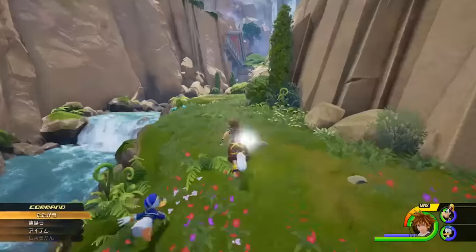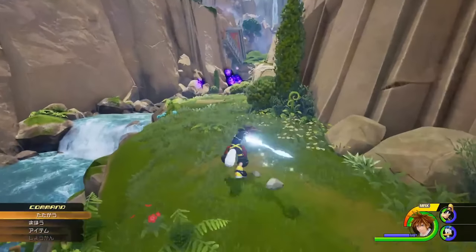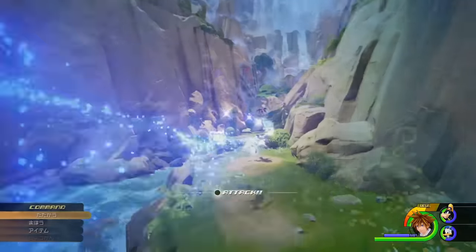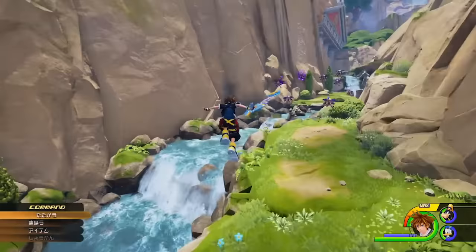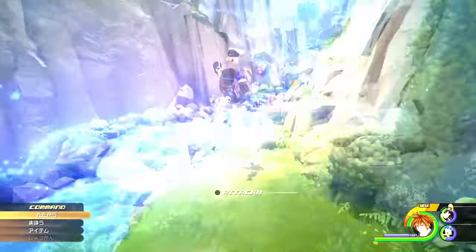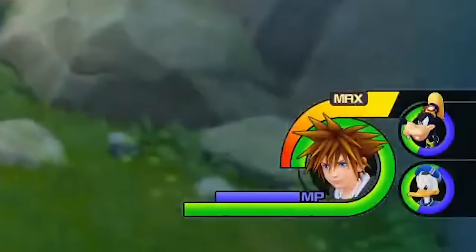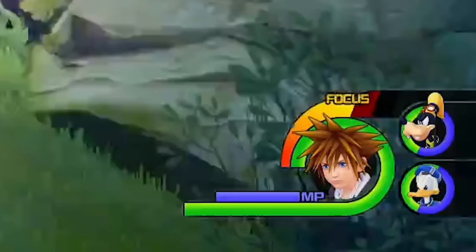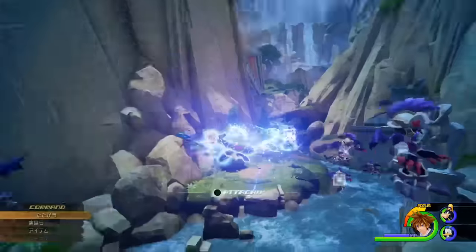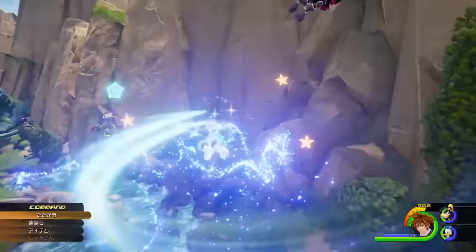We are then taken to a new area — Mount Olympus — by a stream with multiple different waterfalls, clearly a new area we haven't seen before. Sora then activates what looks to be a shot lock command from Kingdom Hearts Birth by Sleep. This shot lock locks onto enemies extremely fast, then Sora performs quick moves and dashes from enemy to enemy. It's nice to see the focus bar actually deplete, confirming it is used to perform shot lock commands. The enemies appear to stay in place while the shot lock is active. This shot lock is unlike any we've seen before.